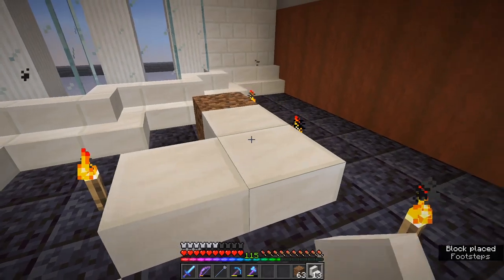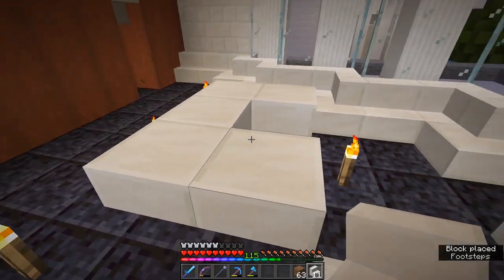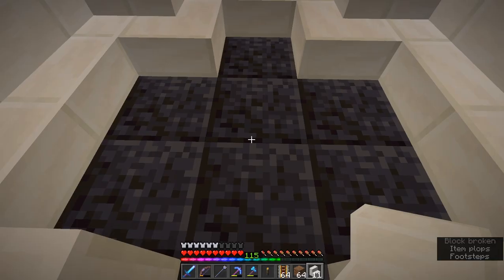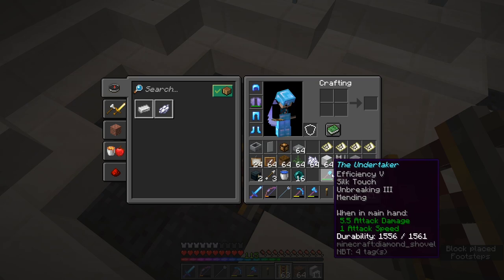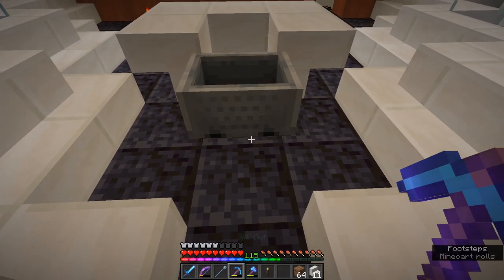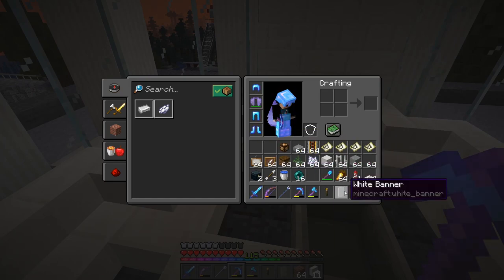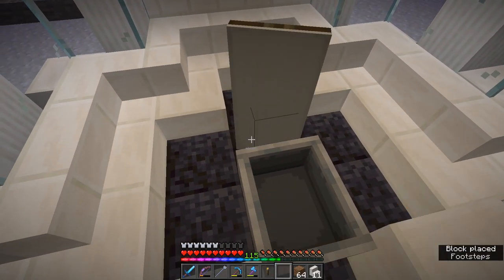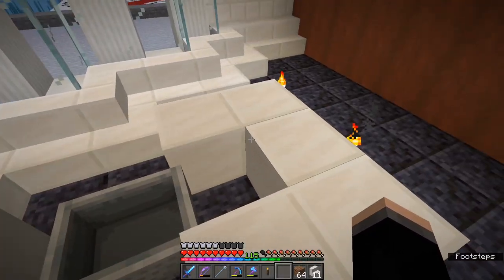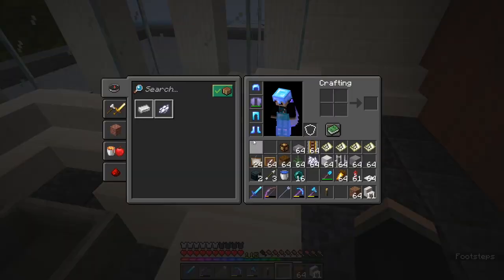Now we're going to put in a desk. We'll use upside down quartz stairs for this, and just make a sort of C shape — that's going to be the desk itself. Then behind the desk we're going to want to put in a chair. We'll start by putting something to support our minecart with some kind of rail so it can go on there, then we can get rid of the rail and it becomes a chair. Then place one white banner behind it and we've got ourselves a quite simple desk.